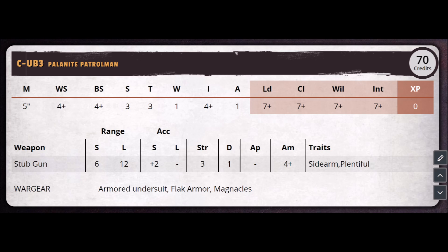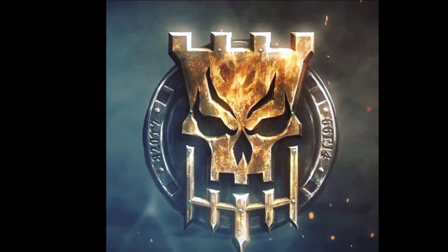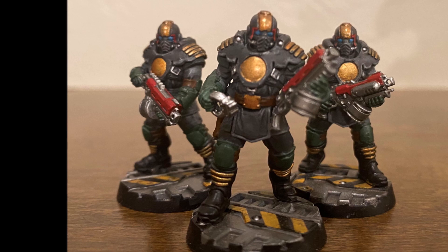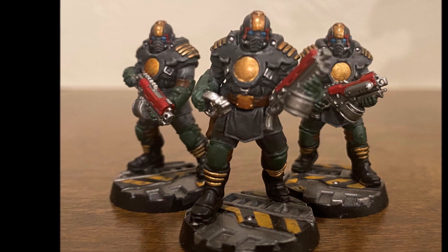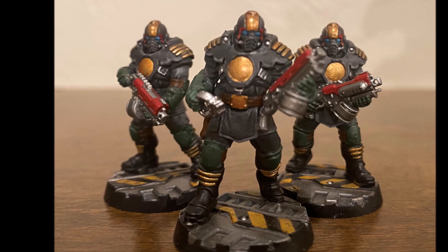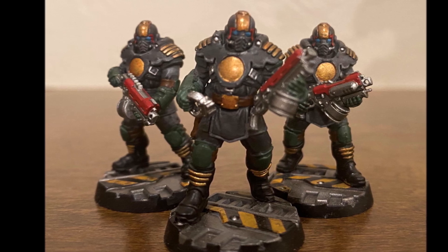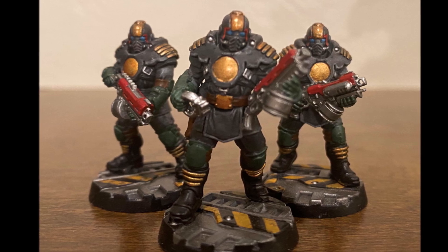They don't have the greatest stat line, and they make up for this with their equipment. Let's call this part Enforcer Armory. Starting off with basic weapons, you have the Enforcer Bolt Gun. This gun is what makes Enforcers — I love this weapon. This is exactly what you should be getting for every person in your gang. The Bolt Gun is 50 credits, has a 4+ ammo re-roll, so it's better than the 6+ that regular gangers get on other gangs, and it's 5 points cheaper than the standard — usually 55 to 60 credits.